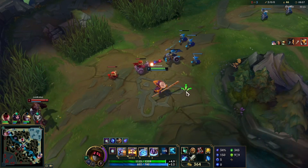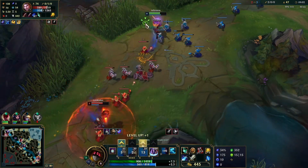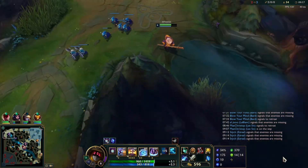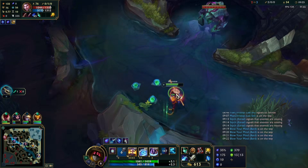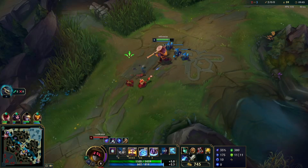We see Jayce going for the cannon minion, and I don't want to give it to him for free, so I jump onto him and force a trade. Then I immediately shove the wave, so I can go into the river and take the Honeyfruit to heal up from that trade. So that was just a free trade for us. I don't know if Jayce has recalled, so I'm just going to hard shove the wave here.